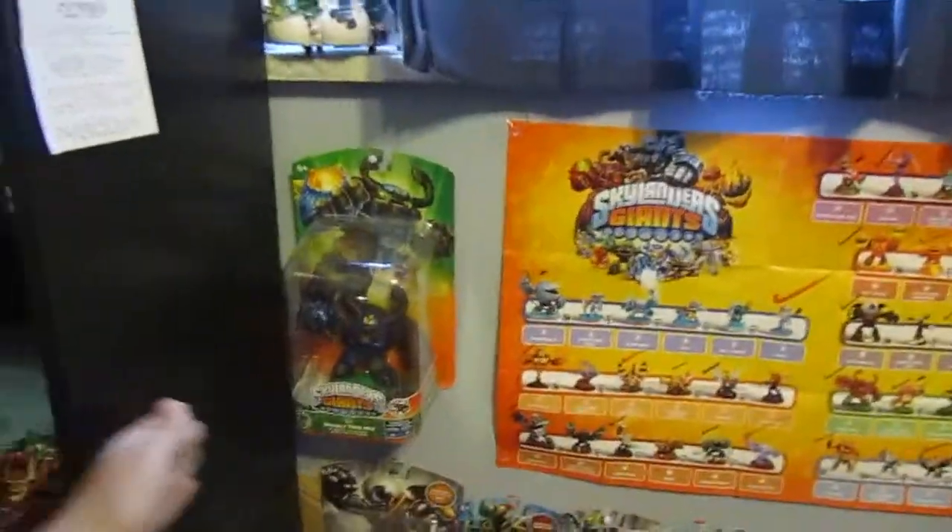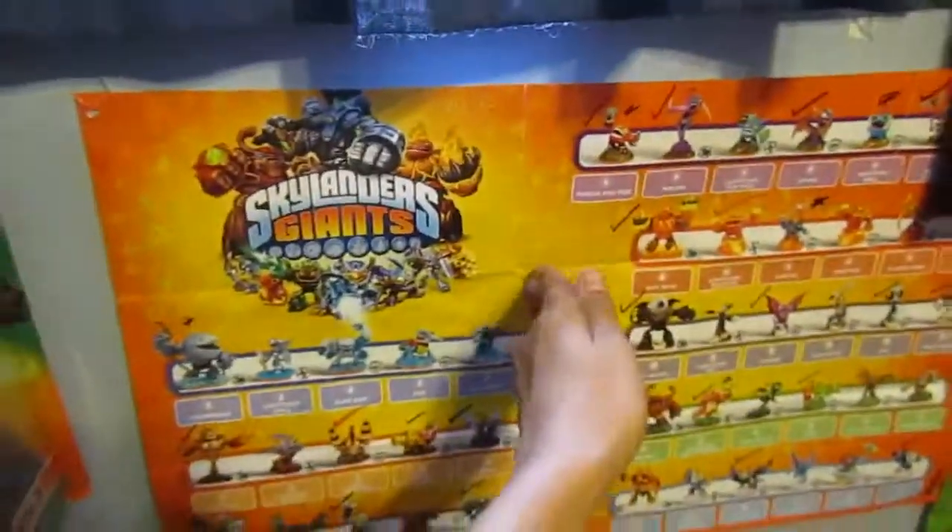This area right here, I'm gonna try to get the shelf or Trap Team box to go right there. Then I found this really cool kit — Spyro's Adventure. My friends wanted to play with the Dark Editions — Giants, then Swap Force, which is a lot bigger than I thought.